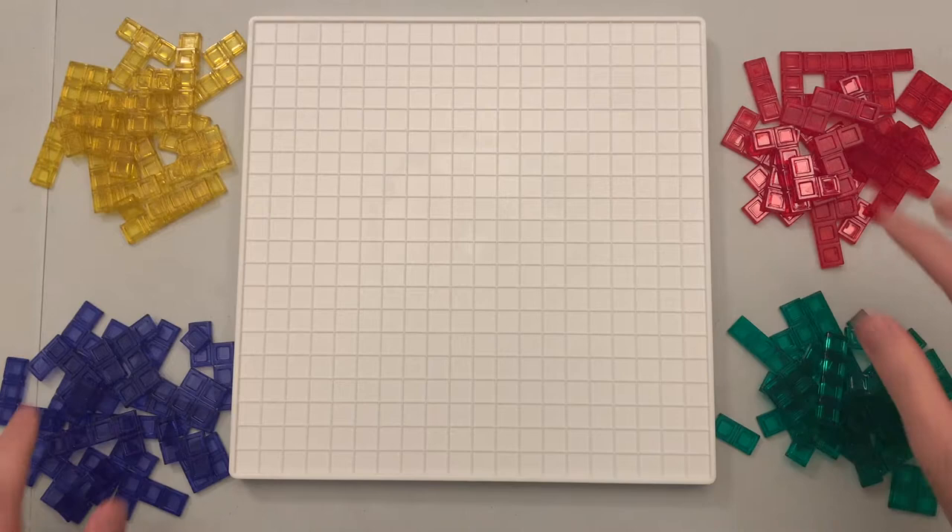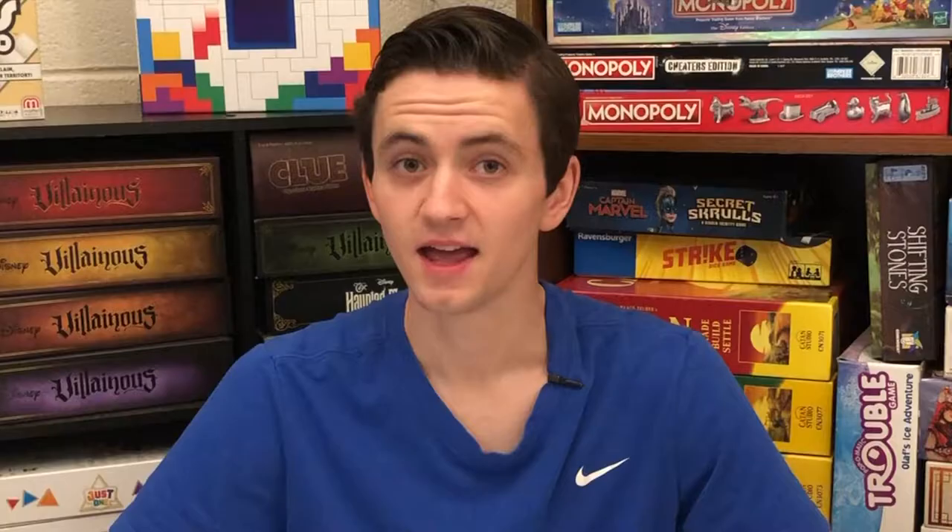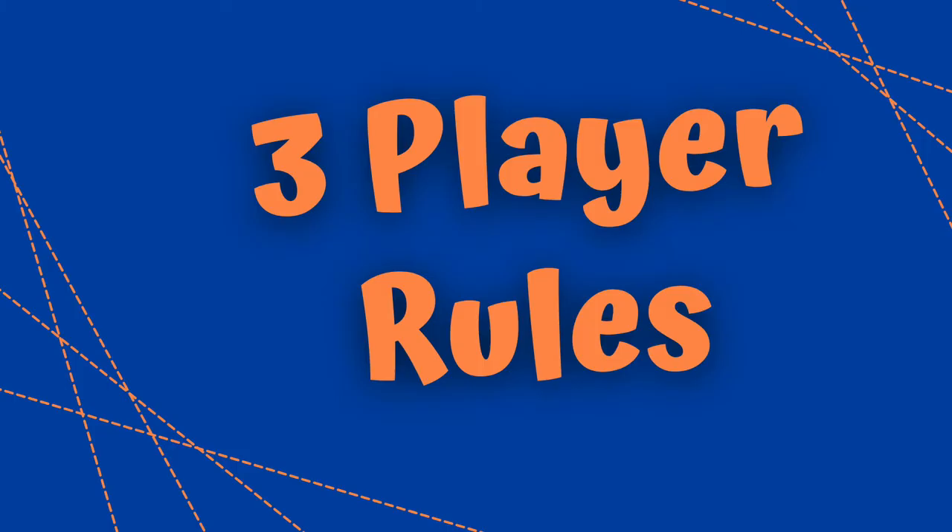To play with 2 players, one player controls blue and red, and the other player controls yellow and green. The playing order is blue, yellow, red, green. And when scoring, count up the unplayed squares in both of the colors that you control. Just like before, the low score wins.